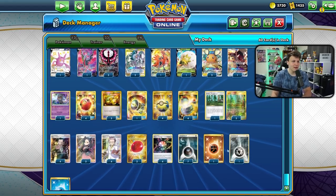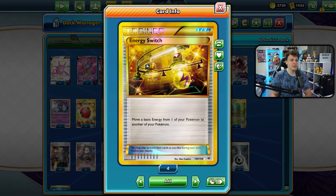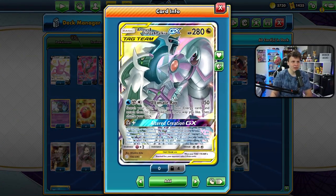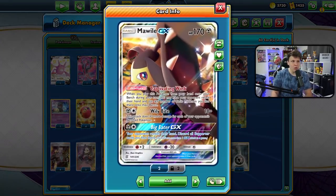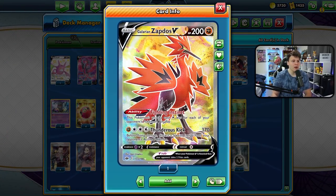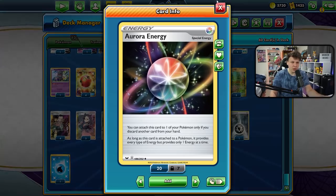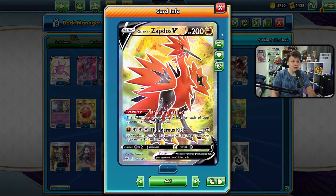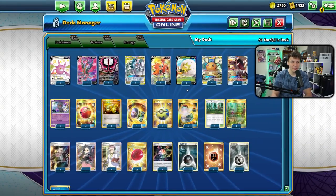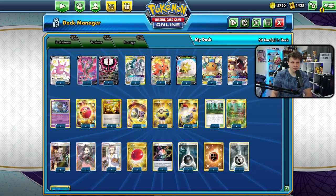Even if we whiff on ADP turn one, we can attach the Metal or Water to whatever else we have in play and then E-Switch it off later — we do play three Energy Switch. That's not only great to recover from a whiff and set up for a turn-two GX attack, but also to get Mawile attacking against Ice Rider, or even get Zapdos V attacking when our opponent has few V Pokémon in play. We play one basic Fighting Energy, or we can use Aurora to cover the Fighting cost for Thunderous Kick. Zapdos is mainly for the Eternatus matchup.